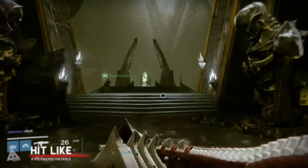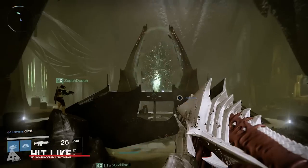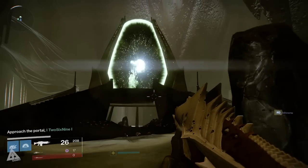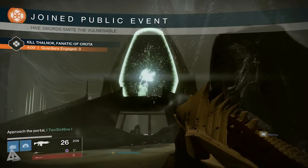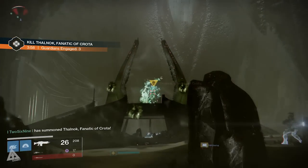In case you guys didn't already know, it seems that the Tier 3 bosses from the antiquated runes are actually weekly. Last week we had Kagur, the wizard that hid behind his massive ogre friend. This week we have Thalonok, Fanatic of Crota — whom I'm going to dub mini Crota — because let's be honest, he's basically just a fanboy. We killed Crota and he's trying to take his place.